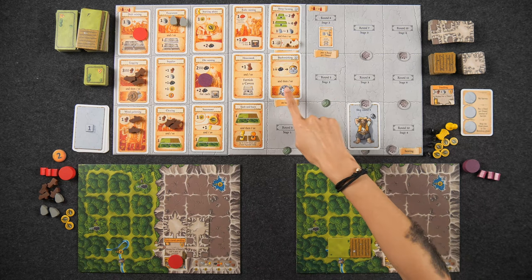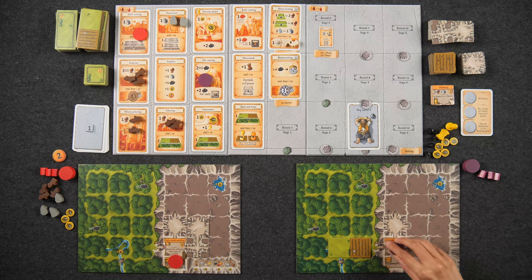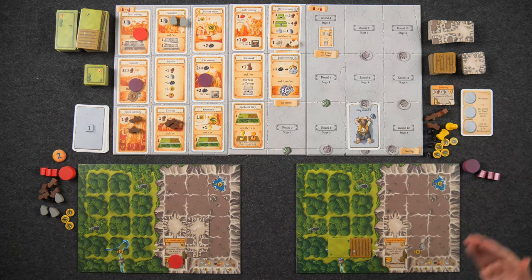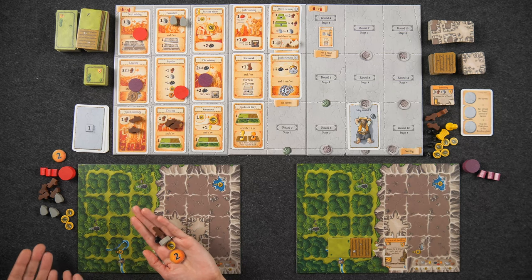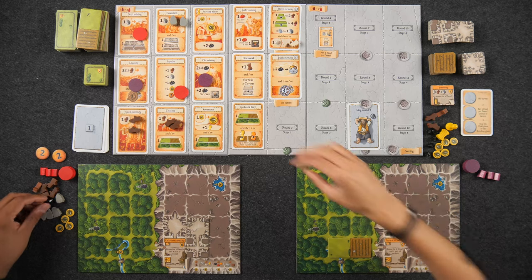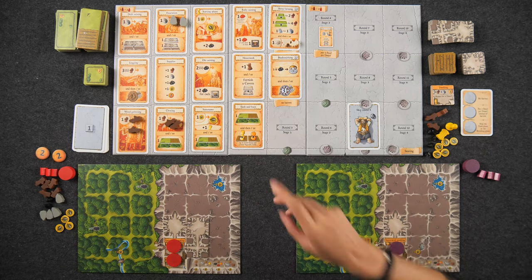Naveen takes the start player/ore spot — one food, start player token, and two ore — wanting to go first in round four when the family growth card comes out. Monique goes blacksmithing. She has five ore, forges a level-five weapon, then goes on an expedition for three unique items up to level five. She takes one wood, one vegetable, and one wild boar — housing the boar in her entry-level dwelling. Her weapon levels up to six after the expedition.